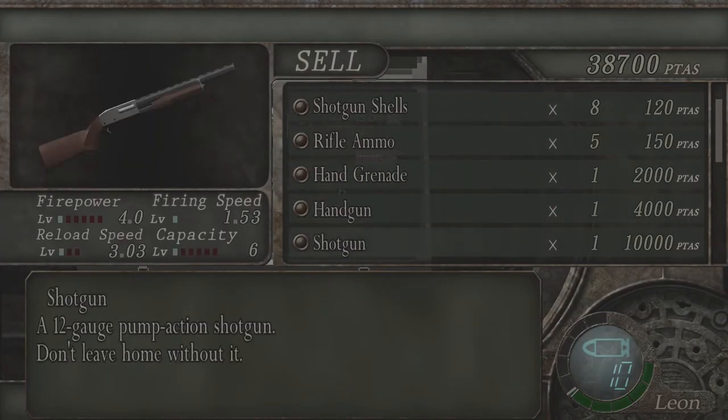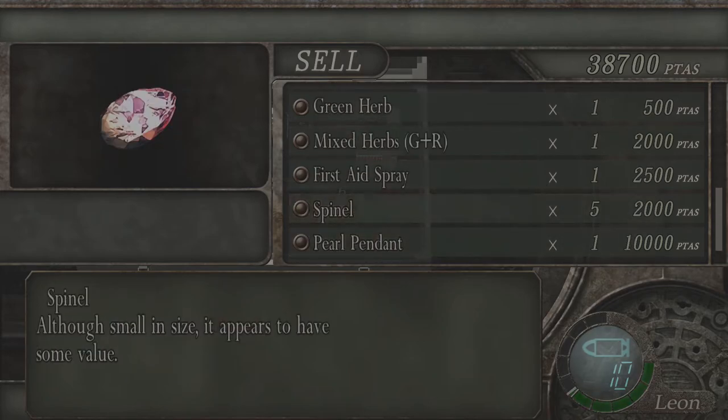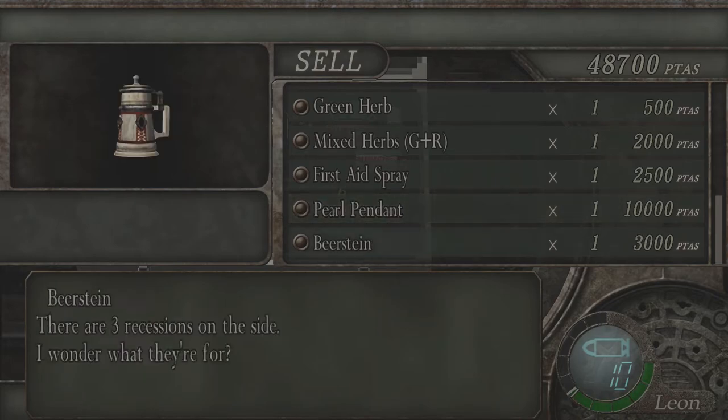Let's go sell our stuff. Got all our spinels. Is that all, Stranger? Is that all, Stranger? Thank you.